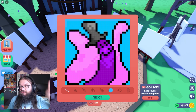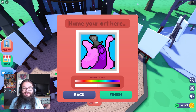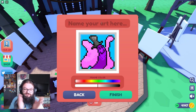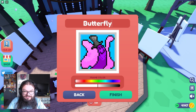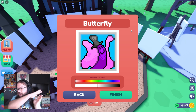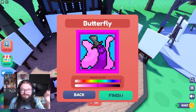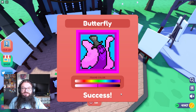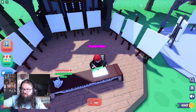Now this next step is very, very important. You click next, and the art name should be butterfly — this is how you spell it: butterfly. Make sure to copy it exactly: butterfly. I'm going to give it a cool frame color of pink, and then we're going to finish it. We submitted. Success. We now drew our butterfly.